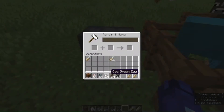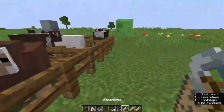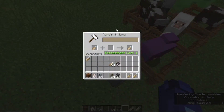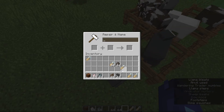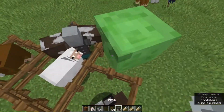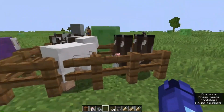Moving on to the next one. As you can see, now we need another name tag. And when I name this name tag Dinnerbone — D-I-N-N-E-R-B-O-N-E — Dinnerbone, and the D should be capital. It's just a name, and when you apply Dinnerbone to any mob, as you can see, it flips them upside down. Basically, you can do weird stuff with name tags: making mobs upside down, making vindicators kill animals, and making sheep cycle through colors.